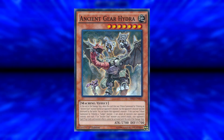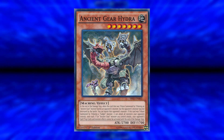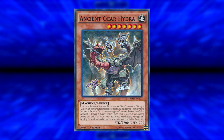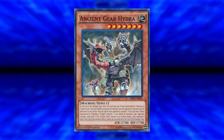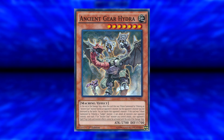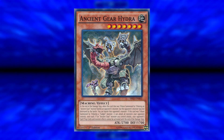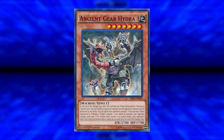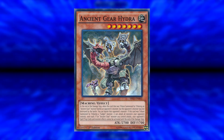Moving on to the rares, we have Ancient Gear Hydra — a new card, level 7, 2700 attack, 2700 defense. At the end of the damage step, when this card was tribute summoned by tributing an Ancient Gear Monster and it battles an opponent's monster that was not destroyed by the battle, you can banish that opponent's monster. If tribute summoned by tributing a Gadget monster, it can attack all monsters your opponent controls once each — but again, we don't have gadgets yet, so that effect isn't live. However, if any Ancient Gear monster attacks, your opponent's spell and trap cards and monster effects cannot be activated until the end of the damage step, covering your entire monster lineup — making up for Ultimate Pound not having that effect. A really, really good card.